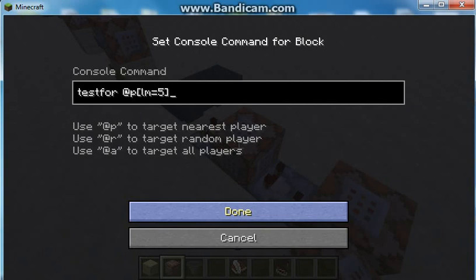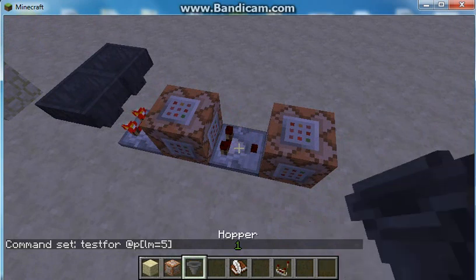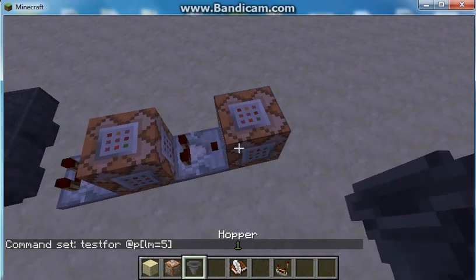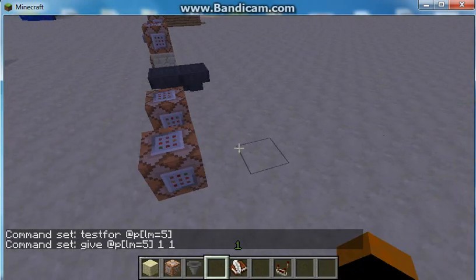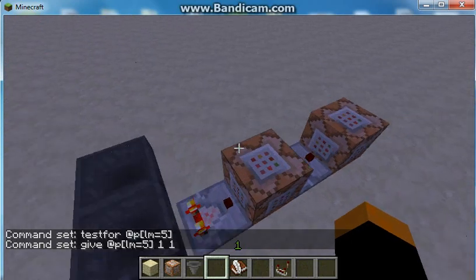So it's saying if they have the minimum level of 5, turn this redstone pulse on. It's going to give the nearest player with a level minimum of 5, one stone. Which I think is a pretty dang good example.